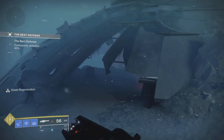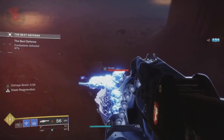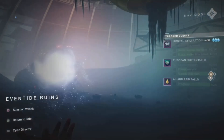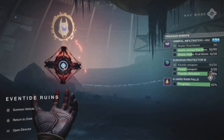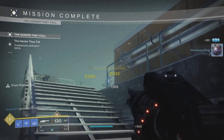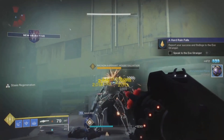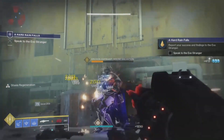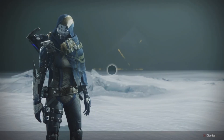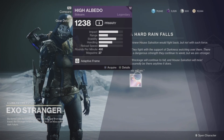If you do it like this, you'll be done with this part of the quest in about 10 to 15 minutes. As you can see, I was just right around 66% and now I'm at 82%, so doing regular patrols is a really efficient way to get this done. With that, you're done with this quest step. You just need to head back over and speak to the Exo Stranger.